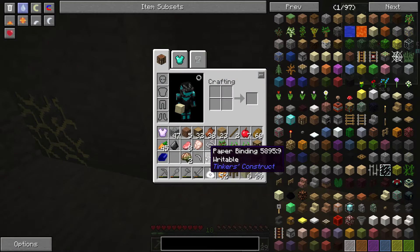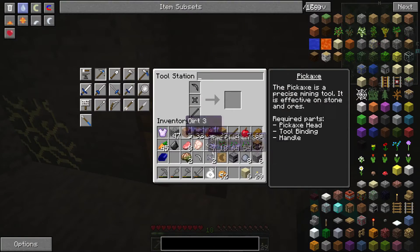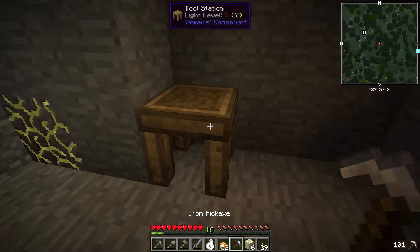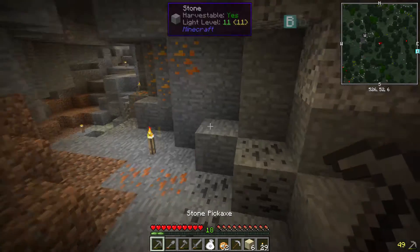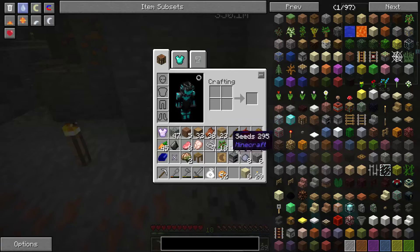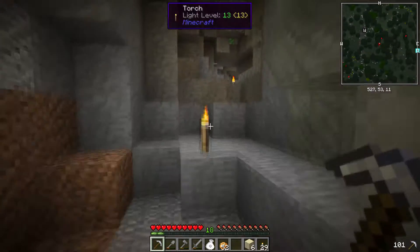While I was down here I noticed I still had that iron pickaxe head and the paper bindings that I found in the village, so I thought I may as well put them to good use since my stone pickaxe is a bit rubbish. We'll use a stick — I think that's okay. I don't really want the stone-bound one because it gives you terrible durability, so let's try this instead. This is a better pickaxe it should be.